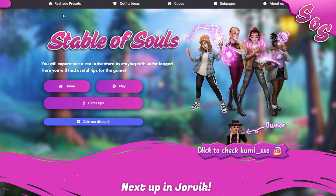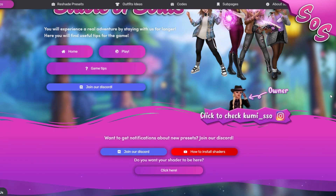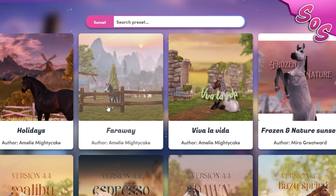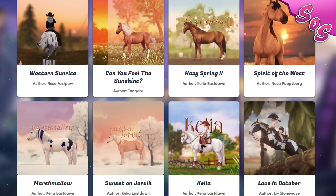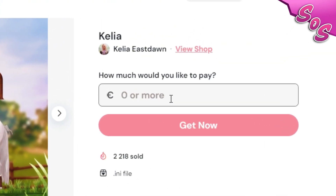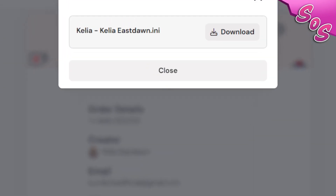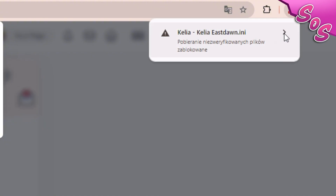Let me show you how to download shaders. Visit stableofsouls.com and click on the ReShade Presets tab. Find a shader you like and click on it. Next, enter 0 or more if you'd like to support the preset author and click Get Now. Click Check Out Now, then click View Content. Now you can download the shader. If a warning pops up, click Keep.